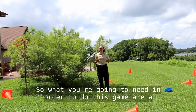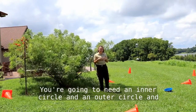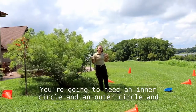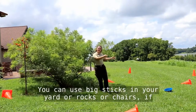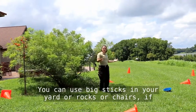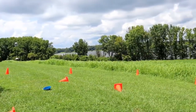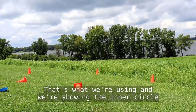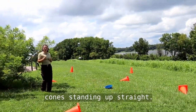To do this game you're going to need a couple things. You're going to need an inner circle and an outer circle, and those can be represented with all kinds of different things. You can use big sticks in your yard, rocks, chairs, or if you've got cones that works too. We're showing the inner circle with cones laying down and the outer circle with the cones standing up straight.